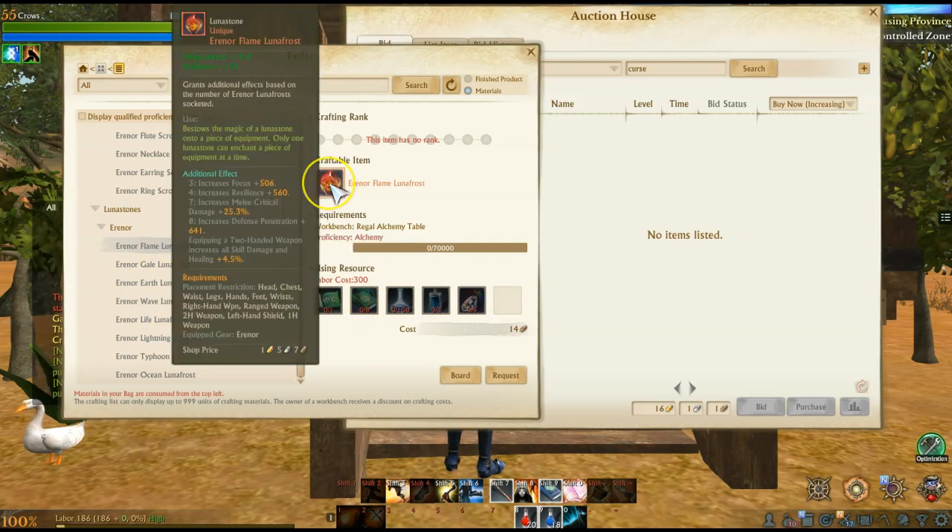The main reason you want Aranor armor is because of the Lunafrost being so good. As you equip more Lunafrost you start getting a set bonus: three Lunafrost increases focus by 506, four increases resilience by 560, seven increases melee critical damage by 25.3%, and once you've fully done all eight pieces with a Lunafrost you increase defense penetration by 641 and gain the skill that equipping a two-handed weapon increases all skill damage and healing by 4.5%. Very, very powerful Lunafrost.